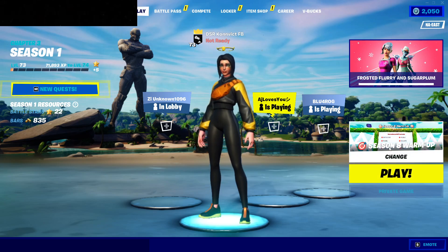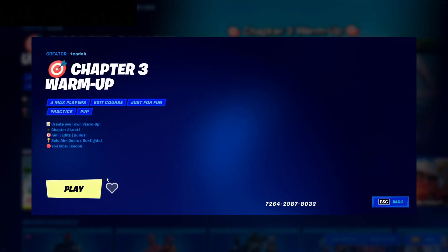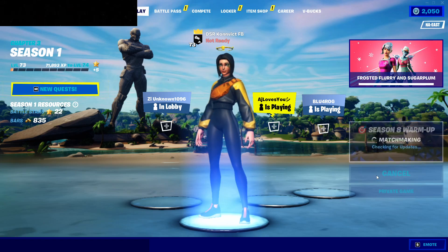Basically all you need to do for this glitch is put in this code right here, then at the end add V for three. But if you're on console, just add a four three at the end. That should work perfectly fine — then load in.